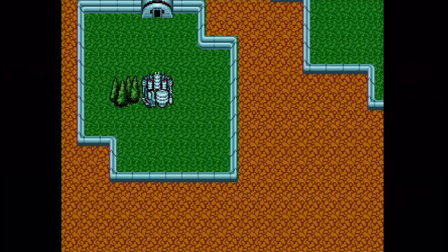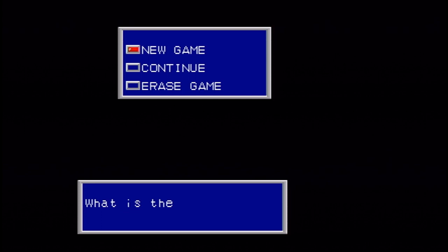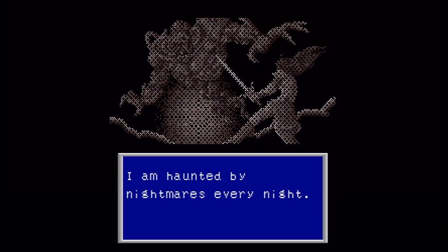Now this part of the planet doesn't seem to be doing too good. Okay, let's get started — let's start a new game. For this, I'm going to use the canon name of the main character: Rolf. Yeah, we only got four letters to work with, so there we are. Let's get started.